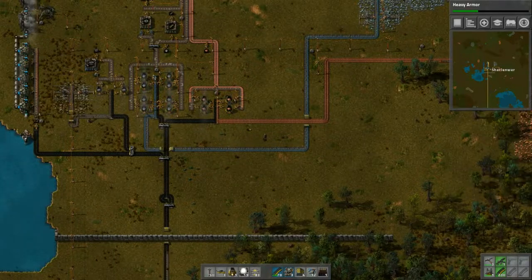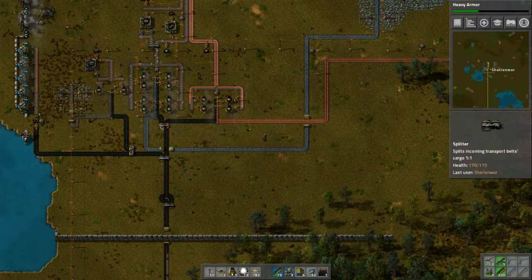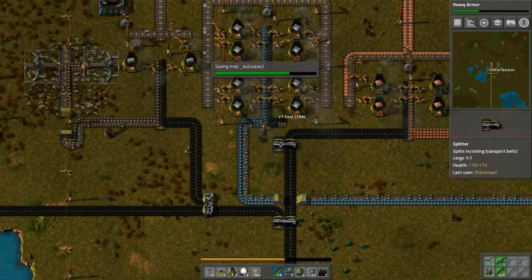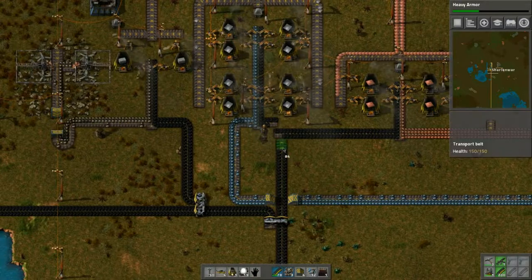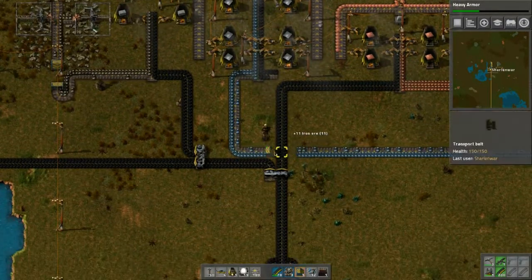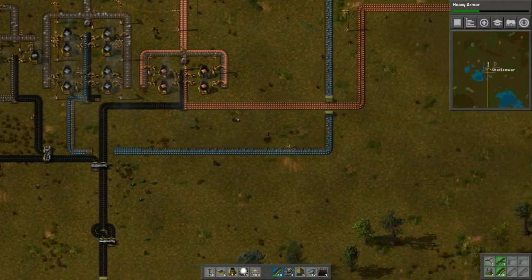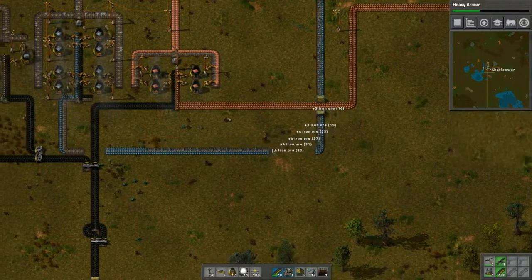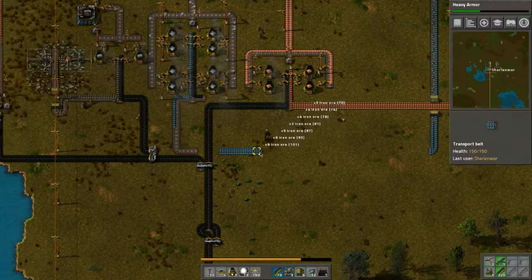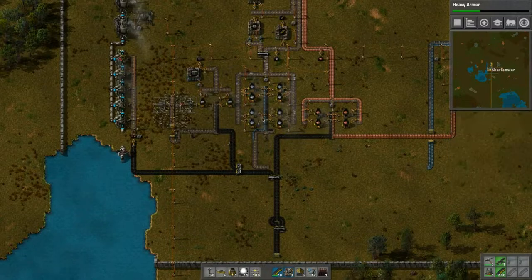We can bring it up in this direction and still hook it in. Let's disconnect this stuff here, and disconnect it there as well. Maybe we'll disconnect it right there and pick all of this up. We definitely need to pick this all up — we'll let it do its thing.